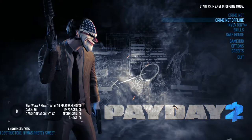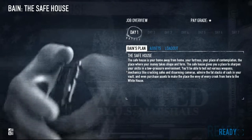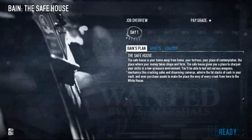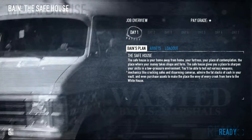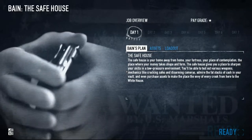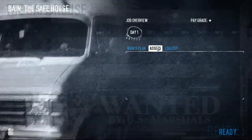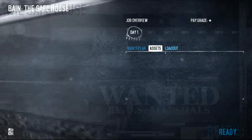Follow Bain's instructions and once you get inside, explore the different rooms. There's a room with some doors, a target range, and a room with three safes. What you want to do is get used to which doors you can shoot open or blow up, and the safes — if you drill all three open, I think one of them will have a stack of cash in it.